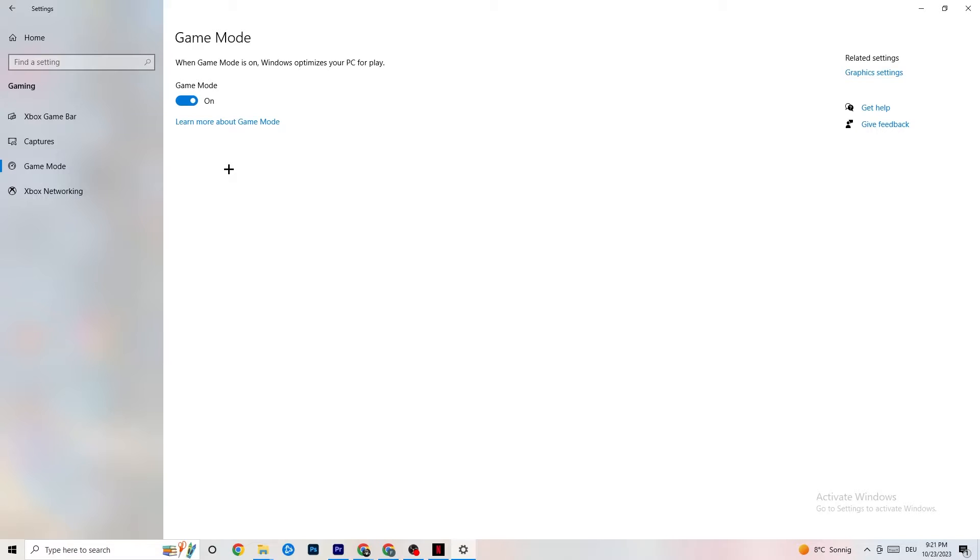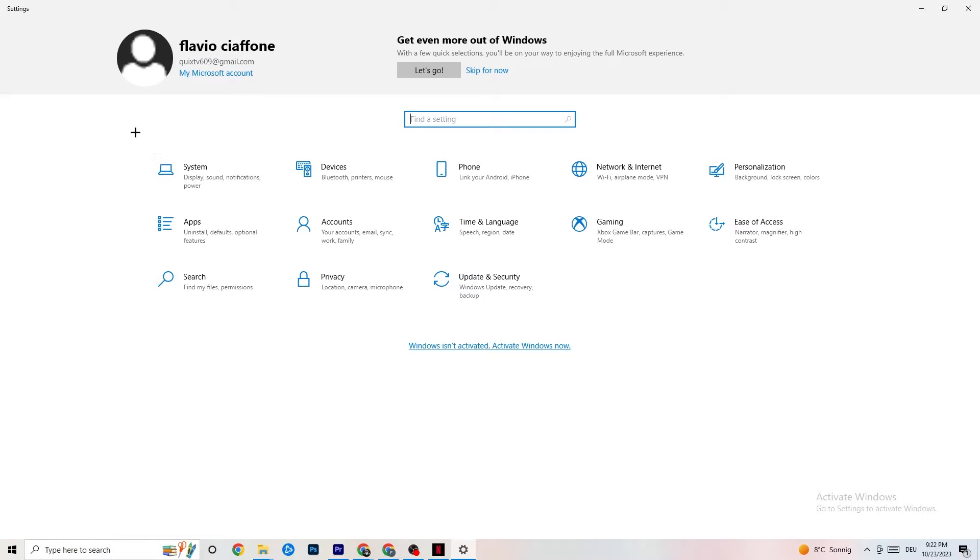Next, hit Game Mode. This one is a little tricky — I can't tell you whether to turn it on or off; you need to check it for yourself. Turn it on, try your game, see what works better, or turn it off. You just need to test it. Once you're finished, go back to the main Settings.